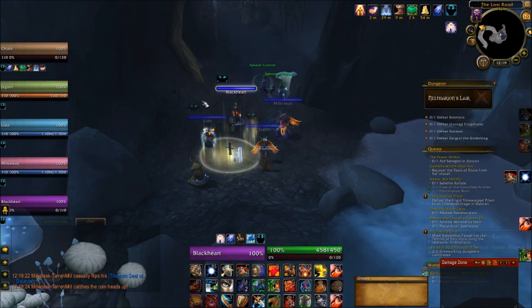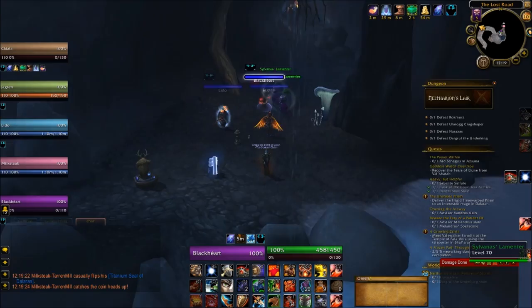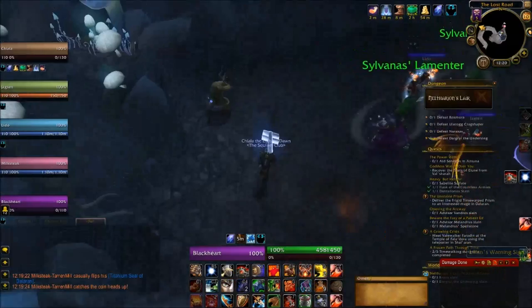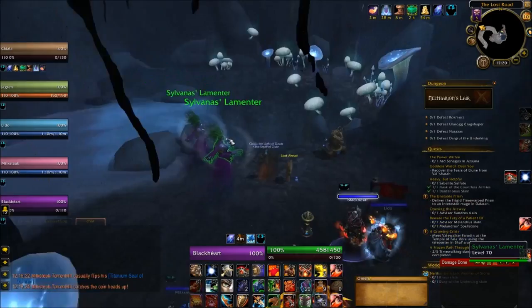If you are lucky enough to be playing with classes that can move mobs, such as Death Knights using Death Grip, just have your DPS help out by moving the mobs out of Sanguine. If you're not that lucky, the only thing you can really do is line of sight the mobs if they're ranged, or run away to force them to move. It's important that you do it as fast as possible so you don't end up healing the mobs to full, and even if you do, you want them out of Sanguine as fast as possible so you can kill them.